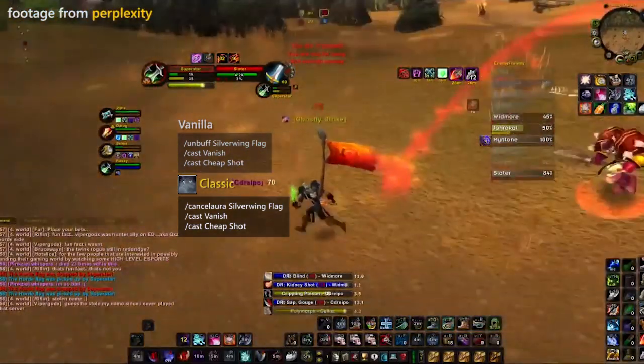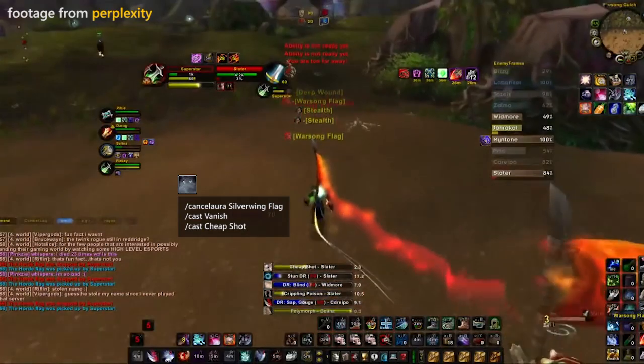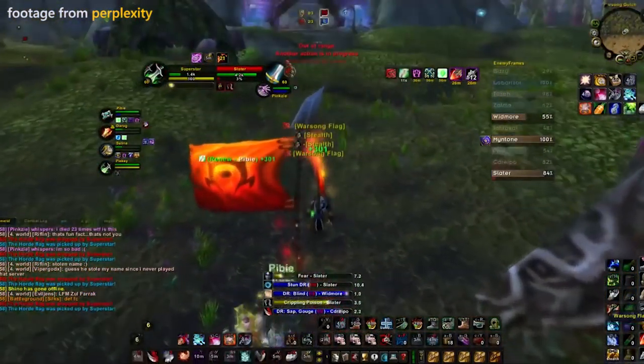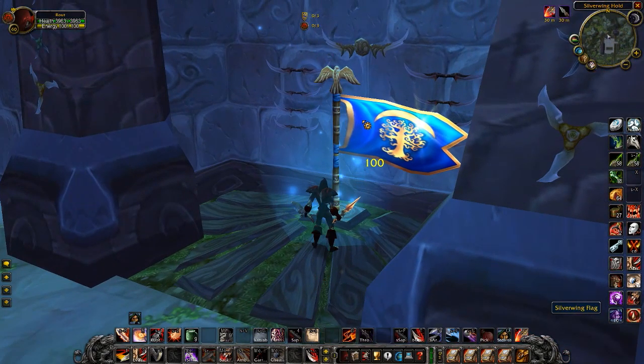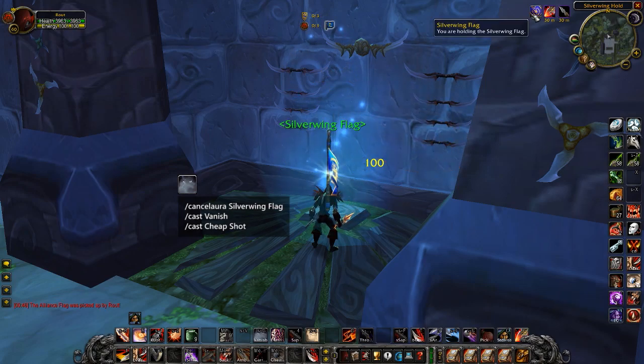This macro allows you to drop the flag in Warsong Gulch for a split second and stun someone so you can get away. You can do this really quickly before people react — just remember to pick up the flag. The name of the buff could be Horde Flag or Alliance Flag; just change it to match the name of the buff you see when you hover over it in game.